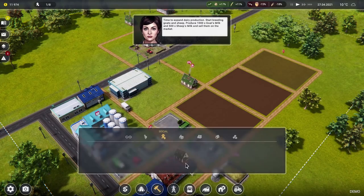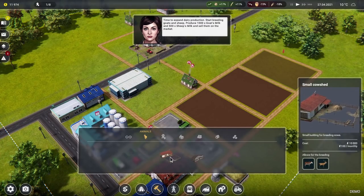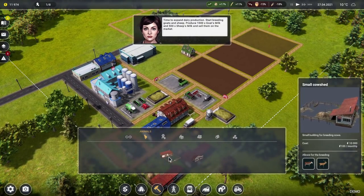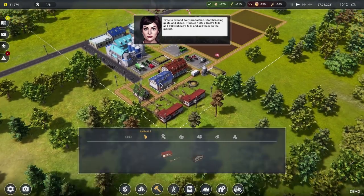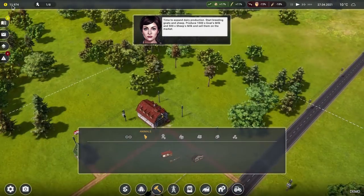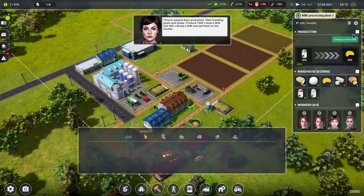Can we have some more cash please? That would be nice. I mean, you did make us build two warehouses for some reason — don't really know why. If you could give us a tiny bit more money, that would be wonderful. We're going to change the dairy production back to cheese because that seemed far more profitable than the butter. Make cheese again, please.